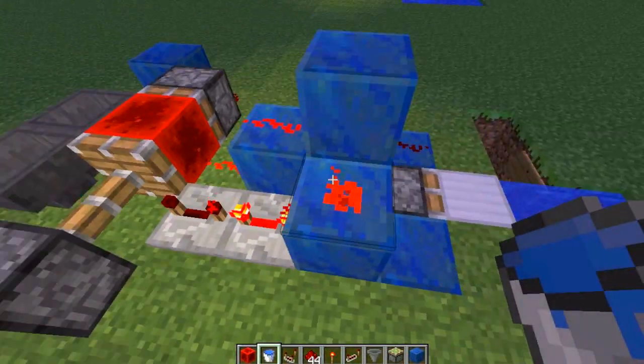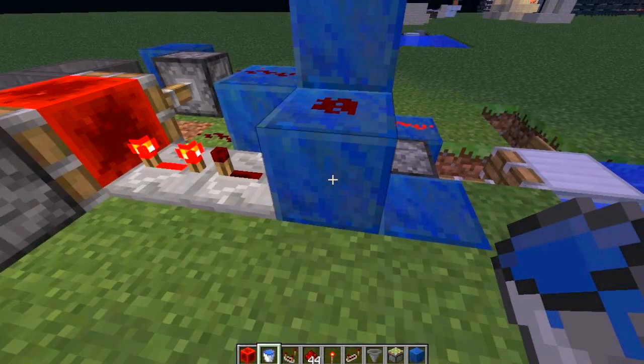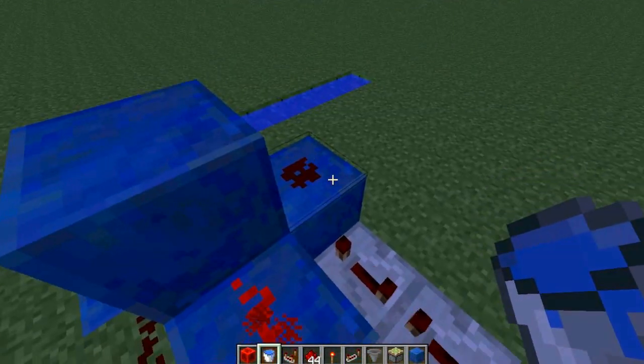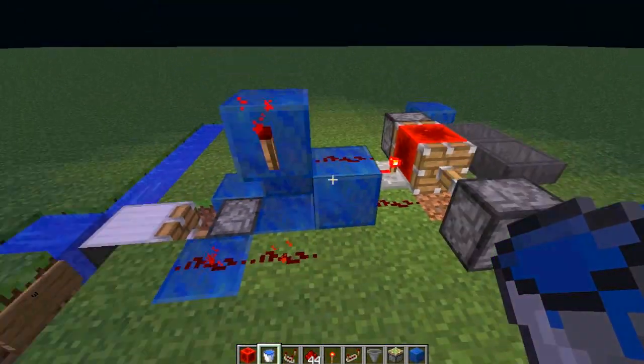Oh, also — this redstone right here is pretty important. These repeaters will activate this block. And when this block is activated, it'll activate this redstone. That redstone is necessary in order to transfer that signal to this block right here, which has the torch on it. So yeah, that's it.